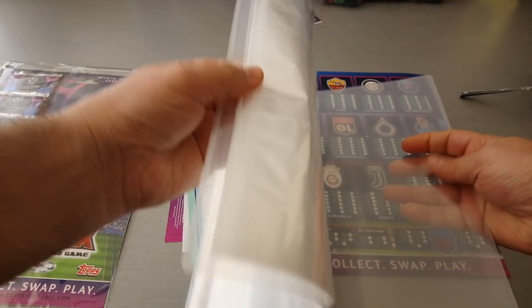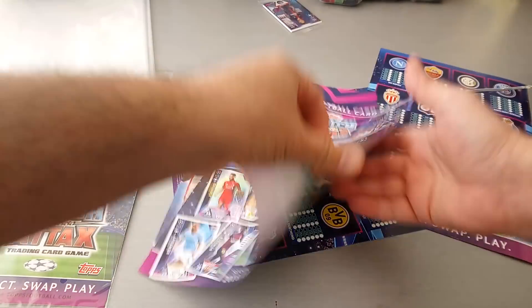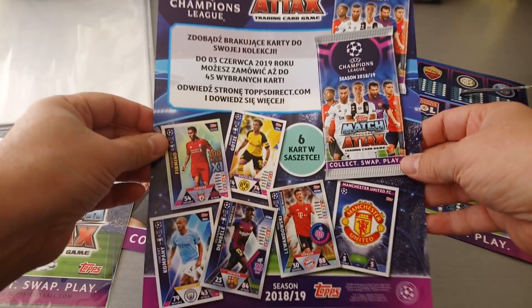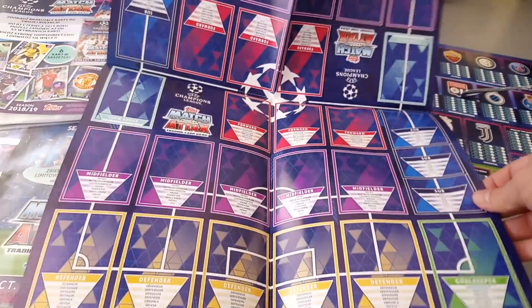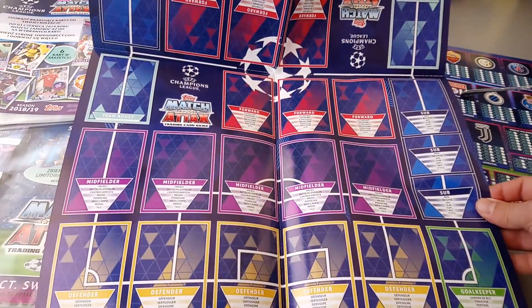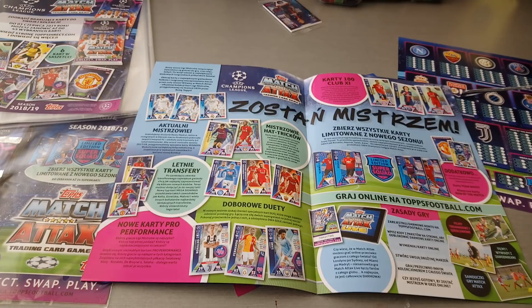The usual binder — I'm not gonna go through that. There's a leaflet on the product. It's the play mat, your usual, and it's double-sided. And here we have a look at the new cards.